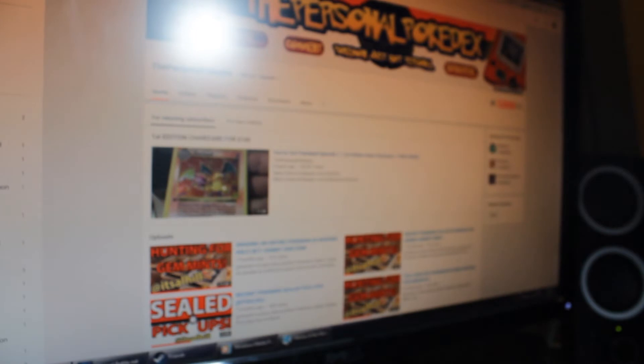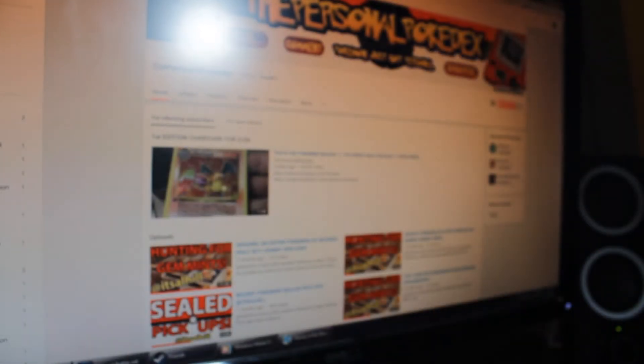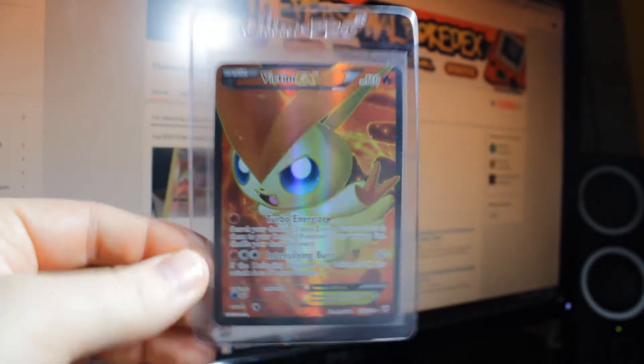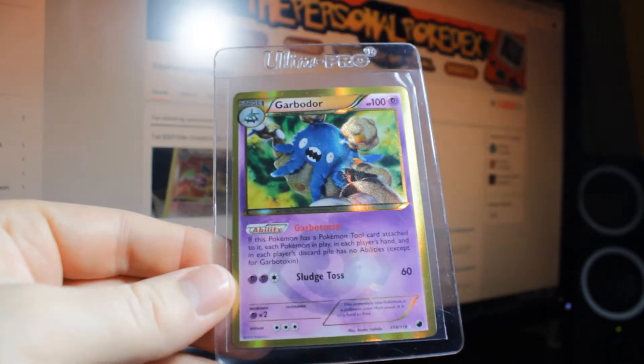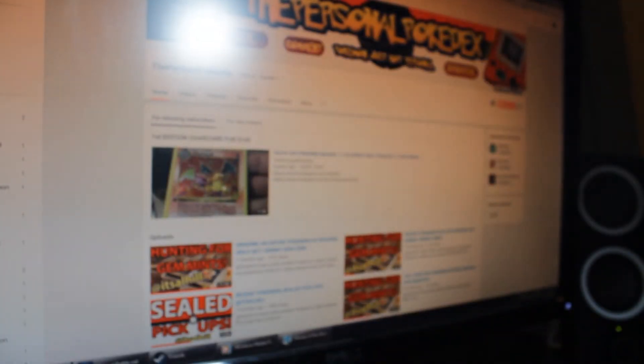We also have Electrode EX from Fire Red Leaf Green, Vicente EX from Plasma, Shining Garbodor also from Plasma, and Dragonite EX from one of the Plasma sets — Pack Fresh 8, just like tort's likes them.